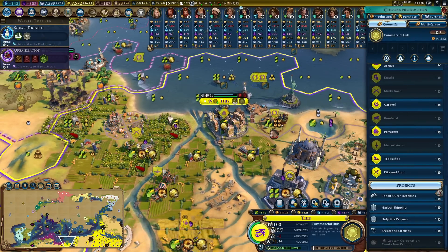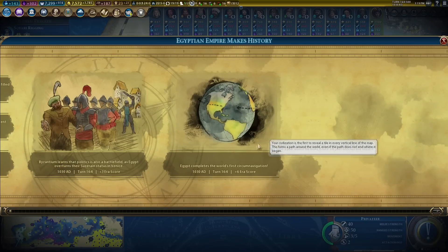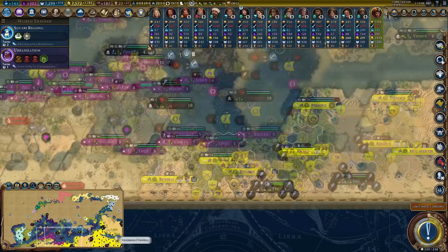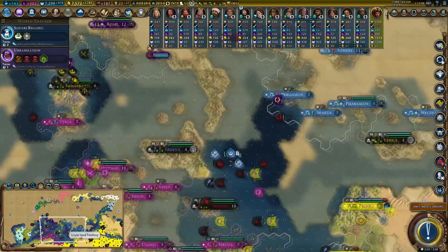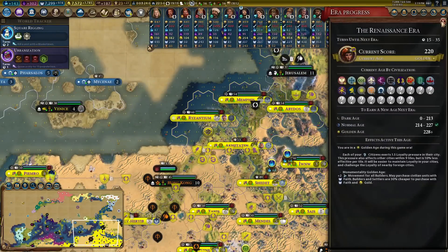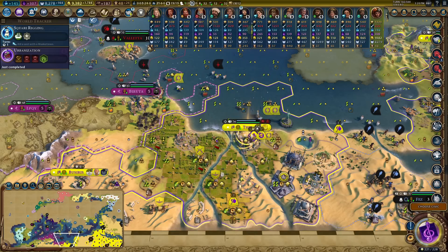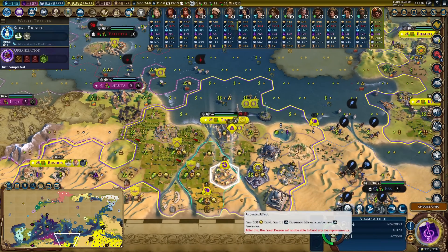The walls are broken and I just haven't been bothered to fix them. The world's first circumnavigation! It's pointless because I didn't prove the world was round - I just went from one side to the other - but I was the first to do it and I got 600 score for doing it. Another merchant just gives me a new governor.